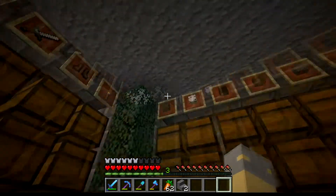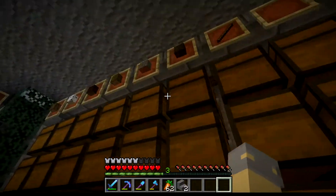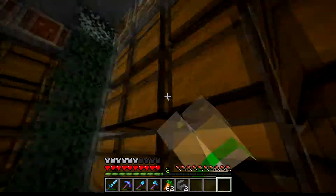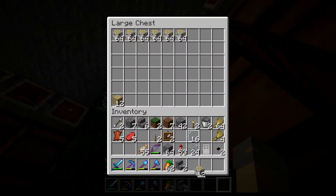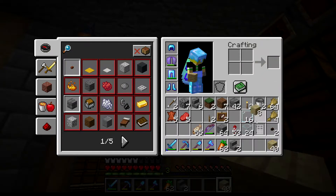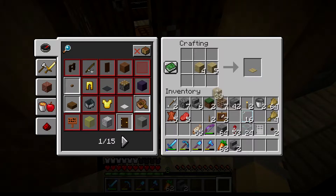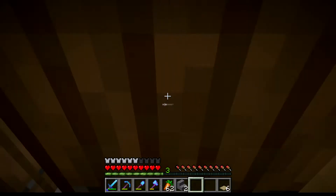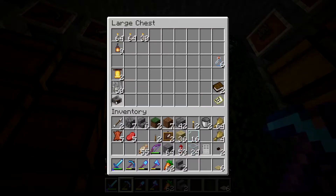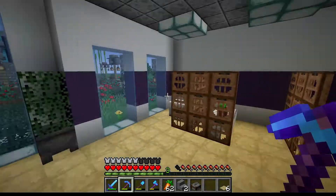Let's grab some item frames — we might need more. Let's grab birch pressure plates. Let's see if we already have some made — we don't. There we go, we can make a few pressure plates, one, two — we'll make six. That will help. We'll grab our stone cutter as well — this is our travel one so we can bring it to our projects. Let's head up and go back to the butcher shop.